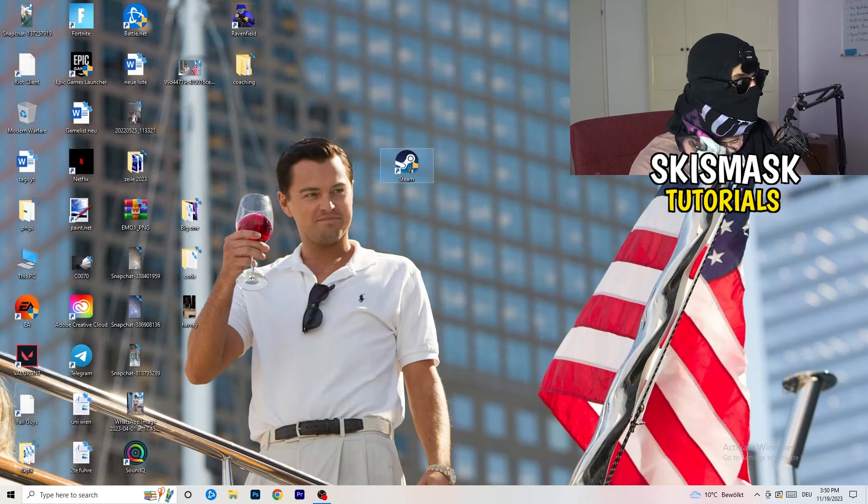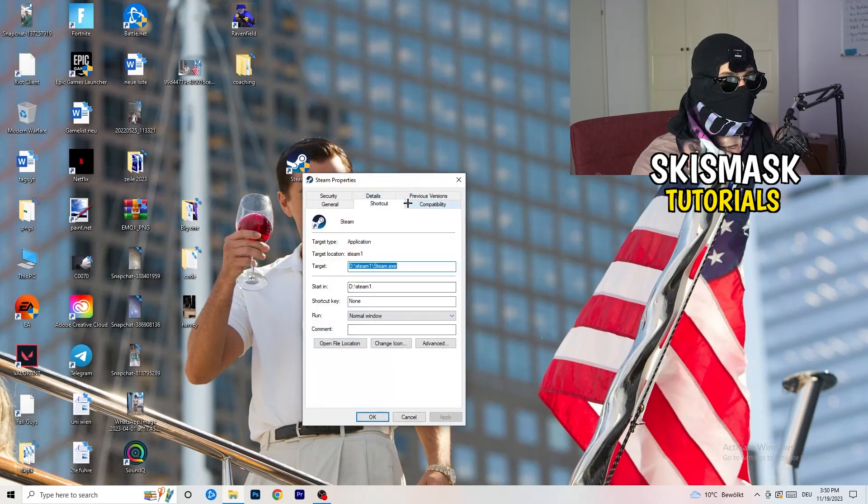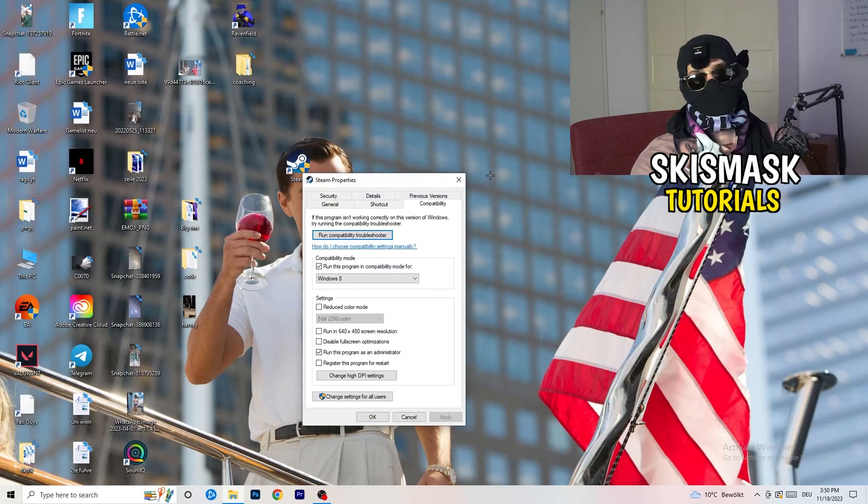If that doesn't fix it, take your in-game shortcut on your desktop and do the same thing to it — right-click, run as administrator, or go to Properties, Compatibility, and copy the same settings.